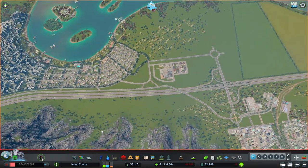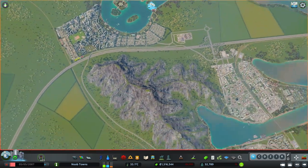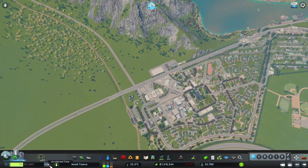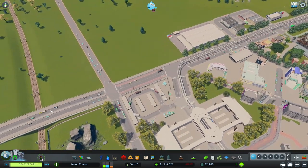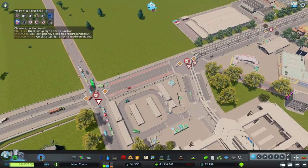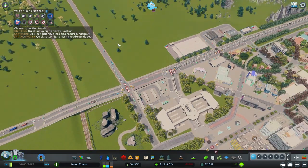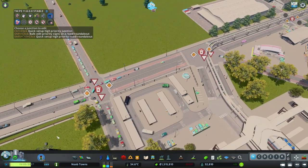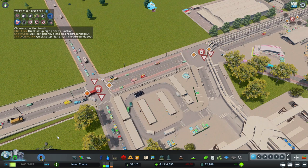We are all connected up. Now we have this lovely feeder road connecting all three of our towns together. Let's go ahead and unpause this. I had a feeling this would be pretty popular because we're providing more connection between our three towns.